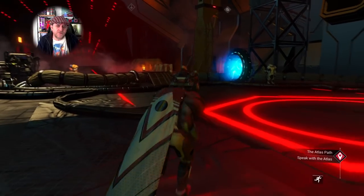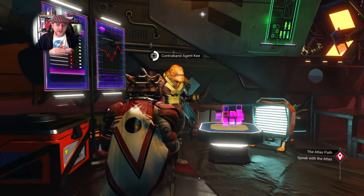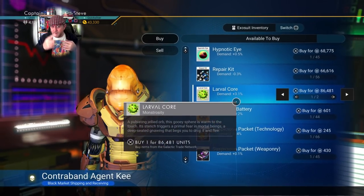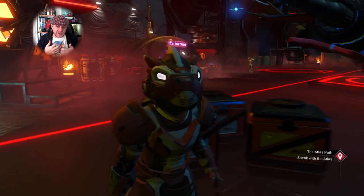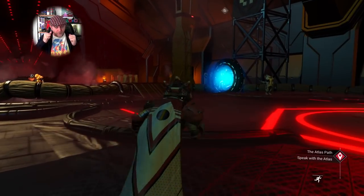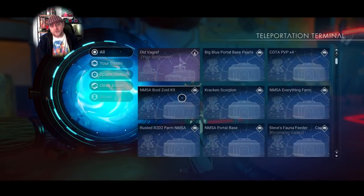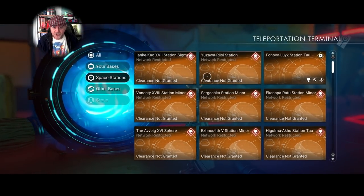Once you've visited a fair few of these stations you start building up a portal list, and then you can just keep jumping from portal to portal getting larval cores, hadle cores, or runaway mold and keep spinning them into nanites. I do find this is probably the quickest way to make nanites, as long as you've got units, without using any sort of cheats.